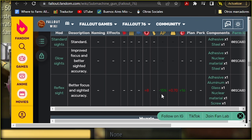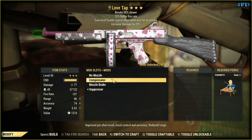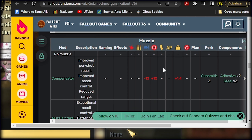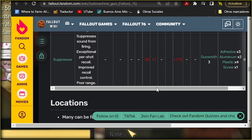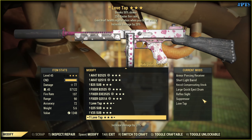With sights, I go with the reflex sight because AP usage per shot will be better and accuracy is improved — that's clear. Among muzzles, you should go with a suppressor because this weapon can be good only in stealth mode. Sneaky damage multiplier is the true god in this game.